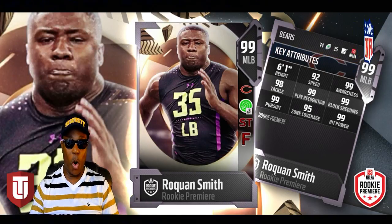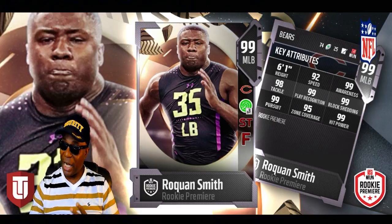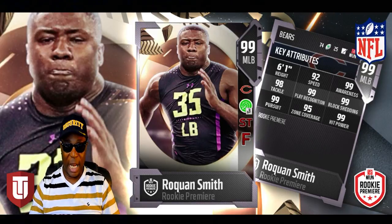Next we're talking about Roquan Smith, also on the defensive side of the football. He's a middle linebacker and look at that speed, man. There are gonna be some guys usering him to get those user catches. Awareness is 99 — he's gonna be playing all kinds of stuff in the middle of that field. Y'all see his ratings — Roquan Smith of the Chicago Bears.